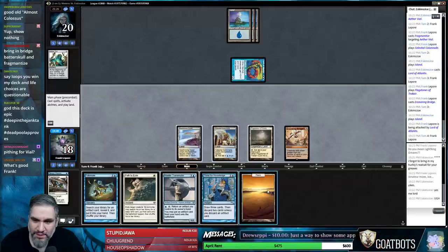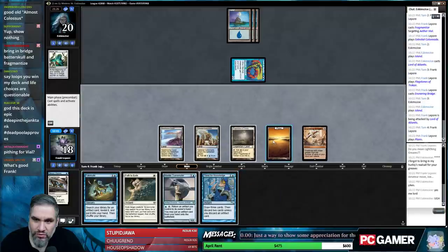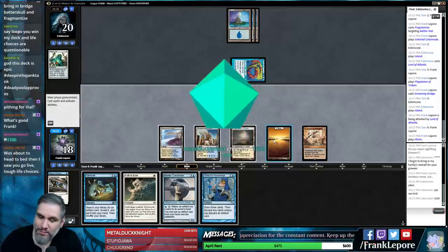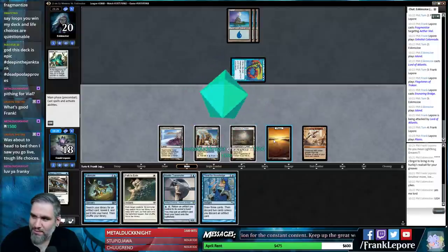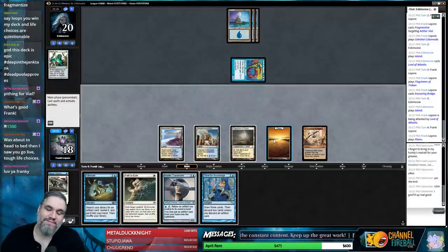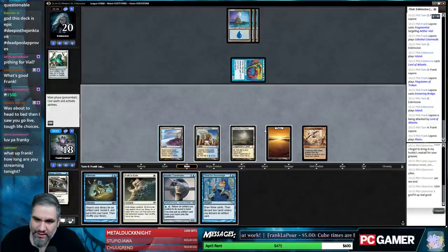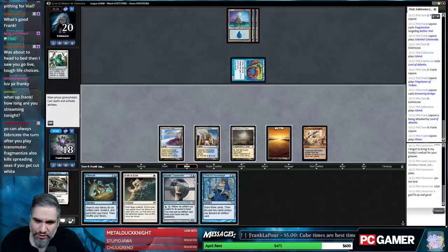Pithing Needle might be a better choice than Fragmentize, because it deals with all the Aether Vials whereas Fragmentize only deals with one. But they might have ways to deal with artifact removal anyway. If they're bringing artifact removal because they saw Ensnaring Bridge and Lightning Greaves, it makes sense to just get rid of it instead of relying on an artifact.